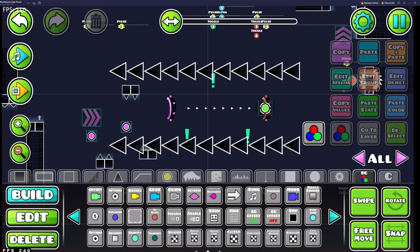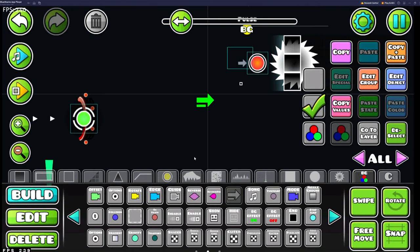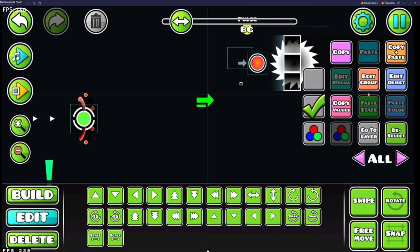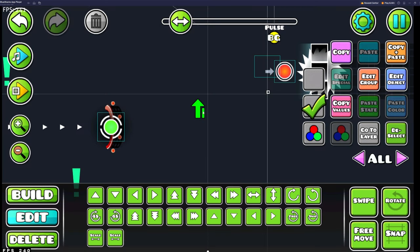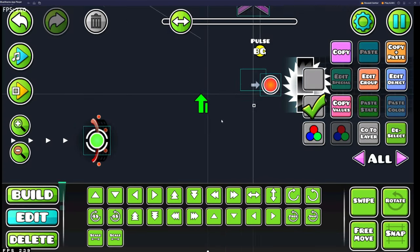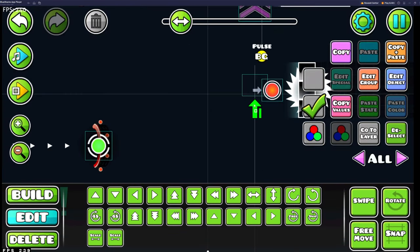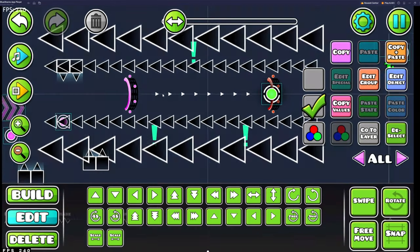I'd say the most gameplay-affecting trigger is going to be the arrow trigger. This is going to change the gravity and direction of gameplay. You're going to notice something very annoying about this trigger — basically, the gameplay changes in the direction that the arrow is pointing.